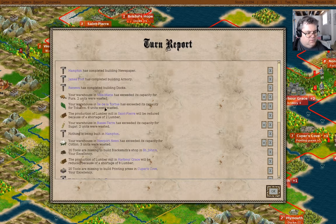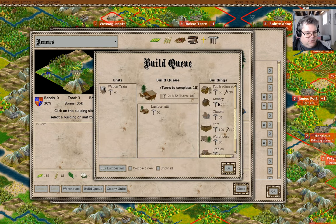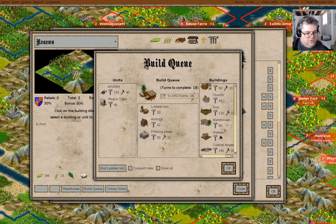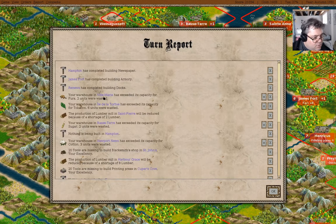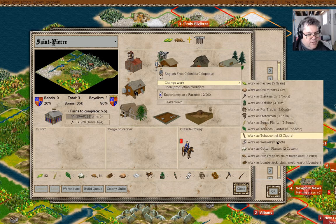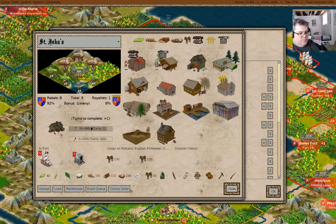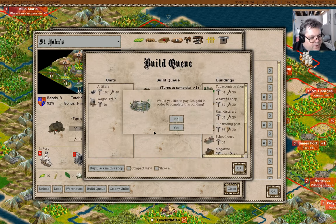James Ford - we have docks here. Lumber Mill, Armory, Printing Press. That's furs. Tobacco. We're running out of lumber - but if I turn you into a lumberjack for a bit, that's fine. Nothing in Hampton. Cotton. Buy the blacksmith shop.